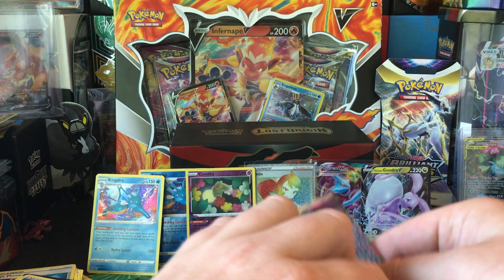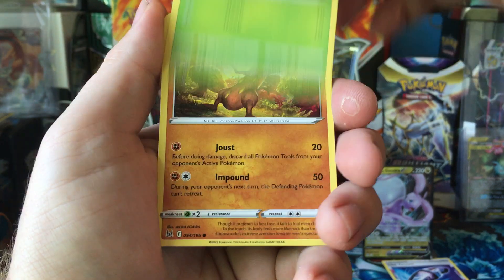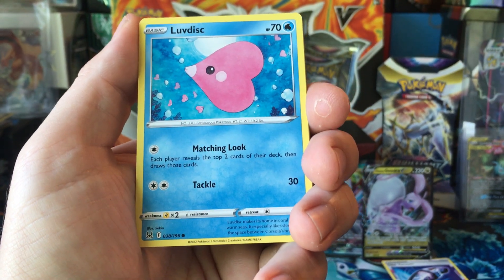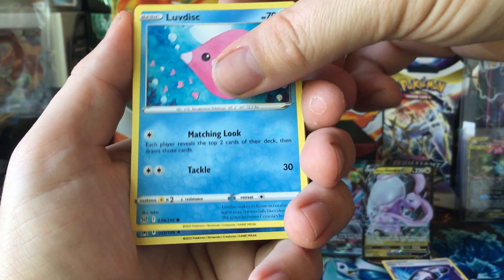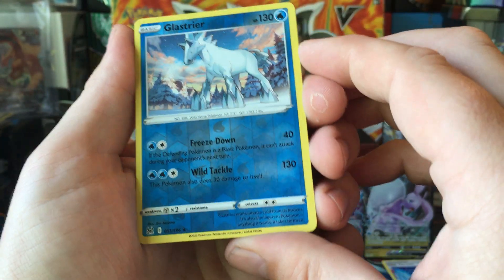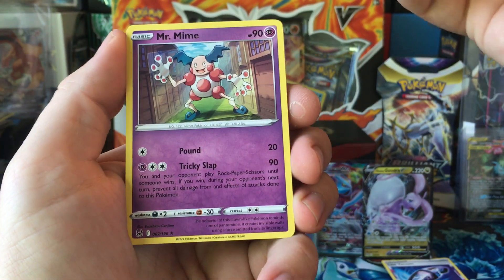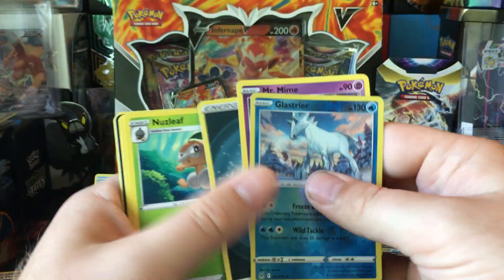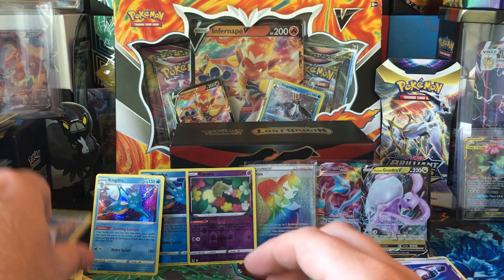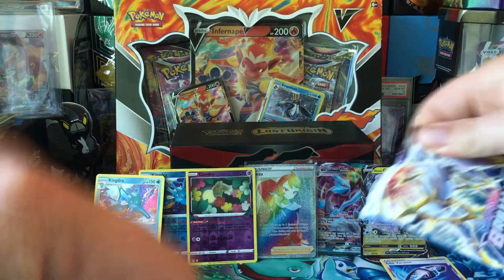Final pack from the ETB. Pikachu, Pikachu, Phantump, Sudowoodo, Electric. Still have not pulled that Sudowoodo Reverse Holo from Astral Radiance. Glastrier. And Mr. Mime. Well, that's that. If you open one of these, good luck. We got a rainbow, so that's not bad. Good luck on your openings.